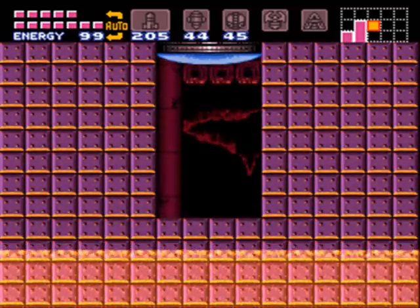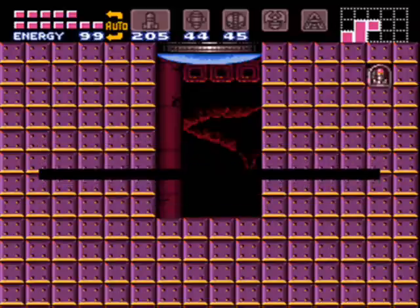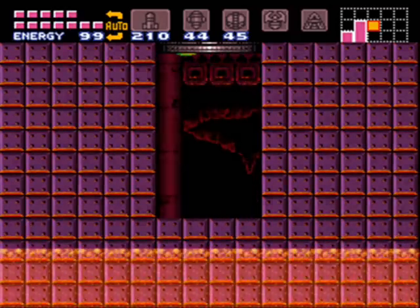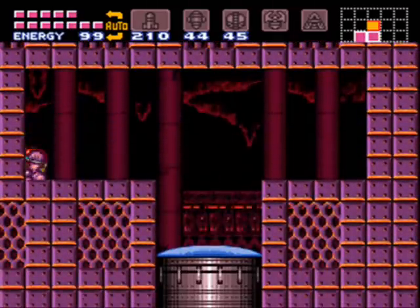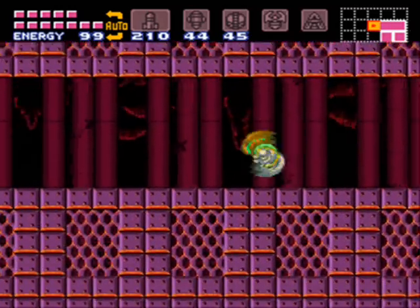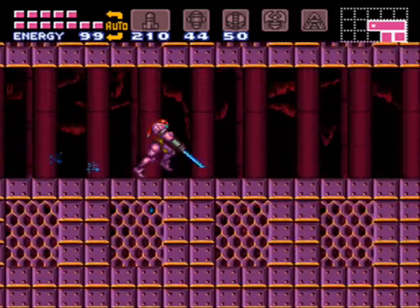Over here is probably the sneakiest missile — there's no hint for it, it's just hidden there. Another power bomb block. We are doing good at item collection — I'm feeling pretty good about getting 100% now.